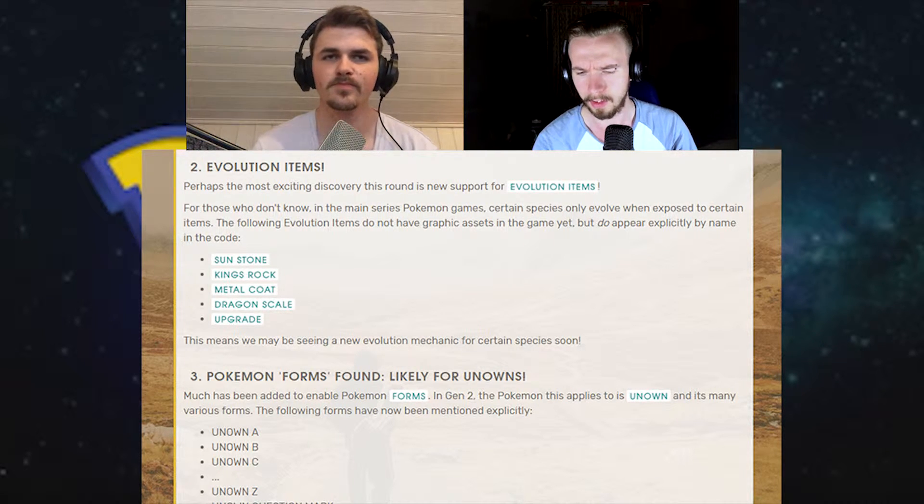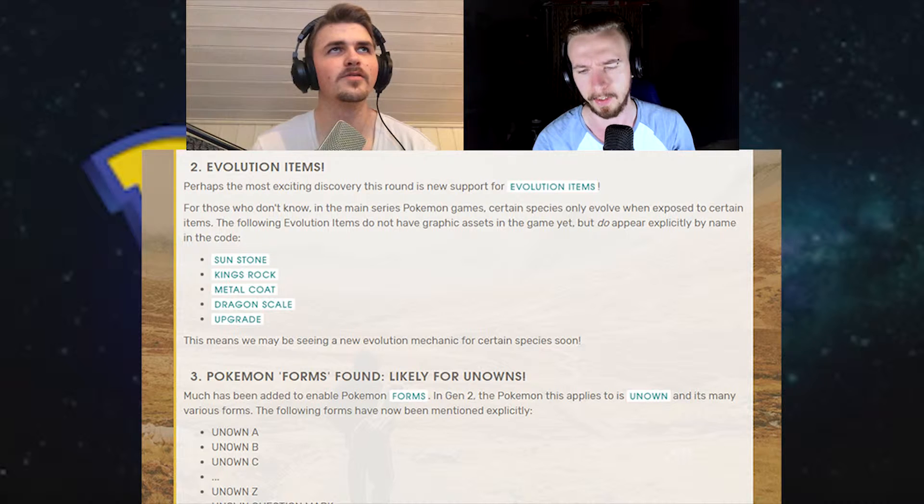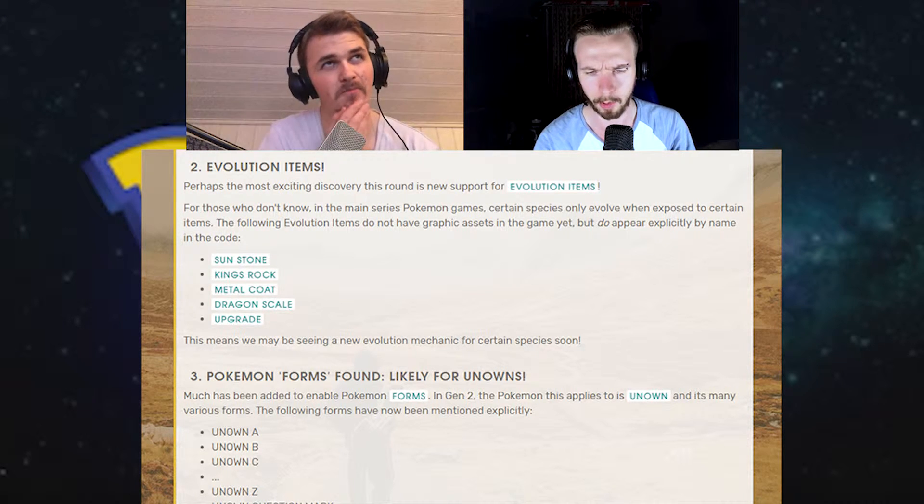Metal Coat is for Scizor and Steelix. And Dragon Scale for Kingdra, and Porygon 2 — though I don't know if Porygon is a dragon. He's basically a robot.